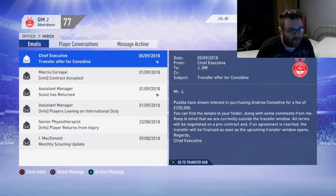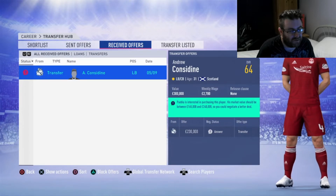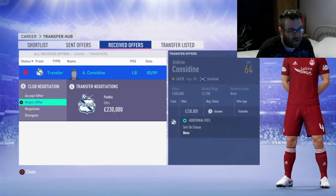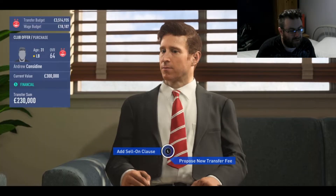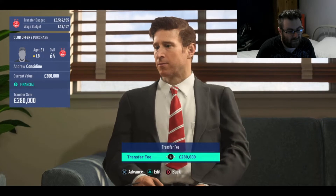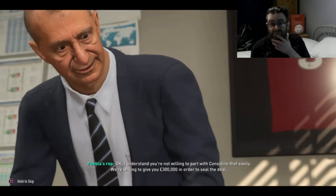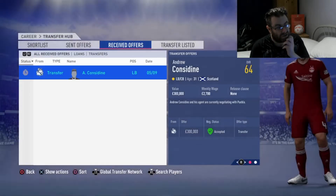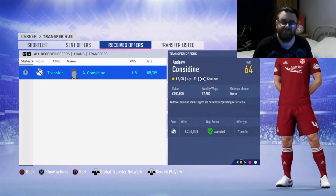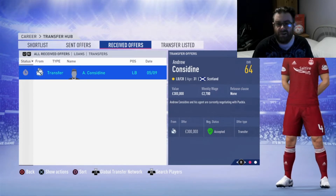We've got a transfer offer for Considine — from Puebla. Let's negotiate, let's see if we can actually get the 300 grand for Considine. Welcome to my office pal — I want the full 300. Boom, we're done. Excellent. So Considine, you've been a great servant pal, but enjoy Mexico or Argentina or wherever the fuck you're going.